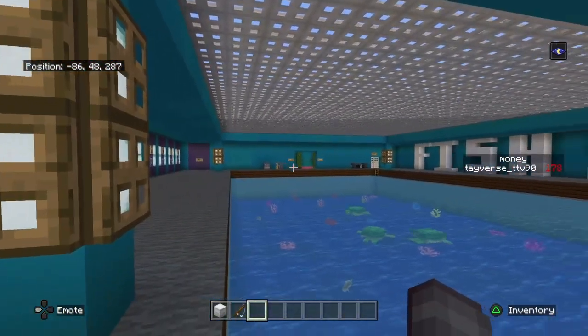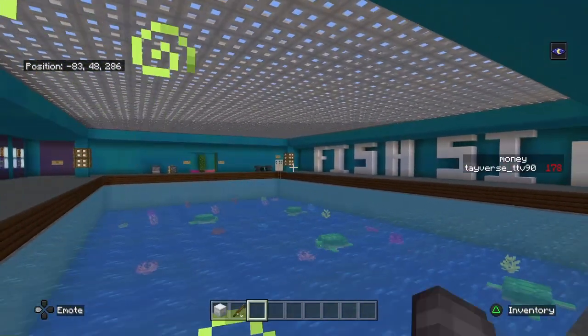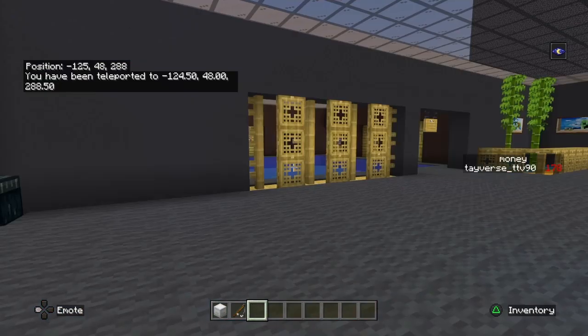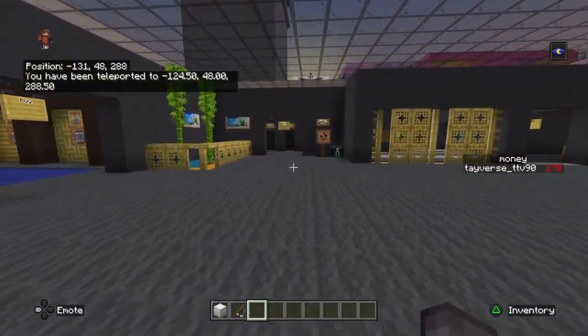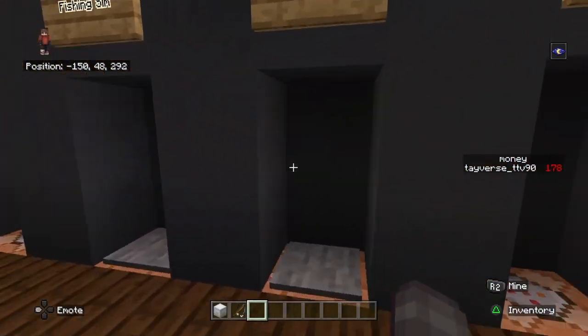Over there is a chill section for people who want to go AFK, and there's my office that pretty much runs the whole place. Let me show you one more thing — the art hall.